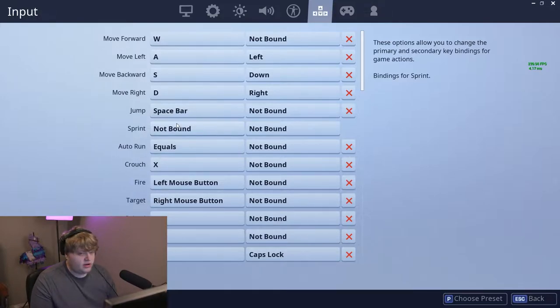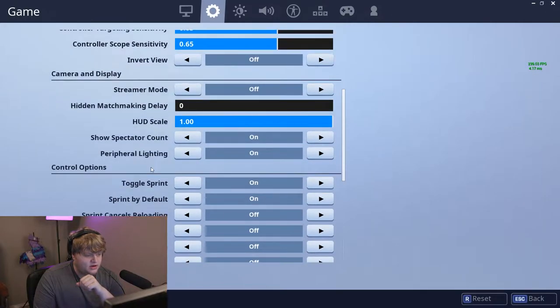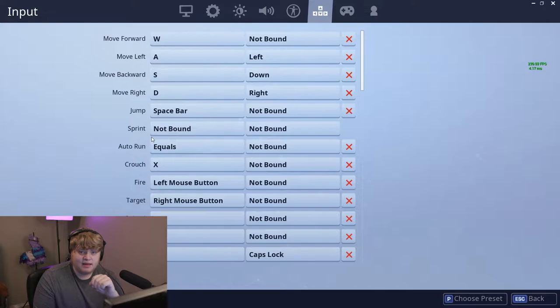Sprint is usually going to be on your left shift key, and your pinky will constantly push it down — it'll almost never move, just holding down shift. Currently I have auto sprint on, or sprint by default. You can go into the settings cog, scroll down, and hit sprint by default on. I still have my sprint not bound to anything so I can keep my shift key pushed down, but I'm technically sprinting by default — just trying to get used to that.